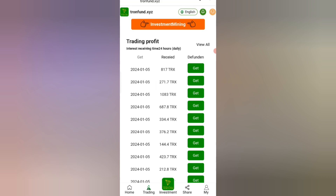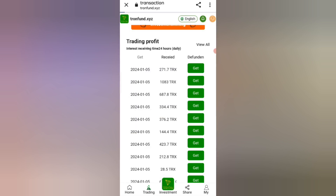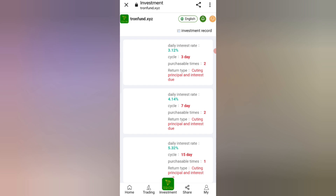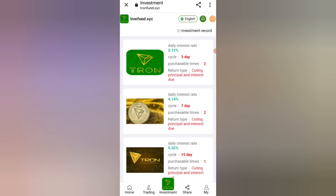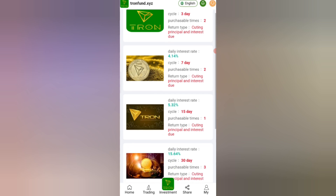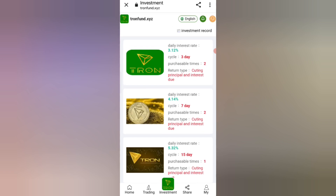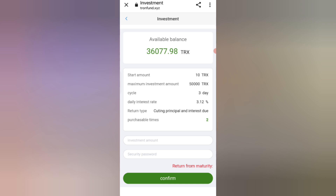Now click on the Investment option. We have a 63% commission, a three-day cycle, and interest paid two times per cycle at 4% daily commission. For VIP 1: minimum investment is 10 TRX, maximum is 5000 TRX, cycle is three days, daily interest rate is 3.12%, paid two times.